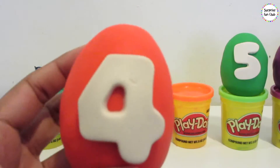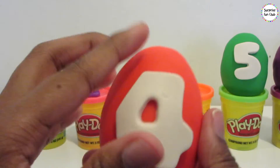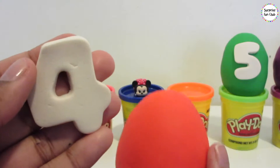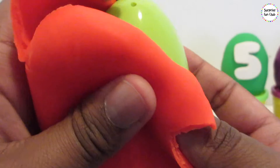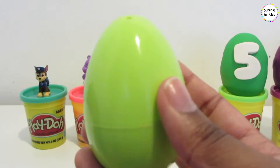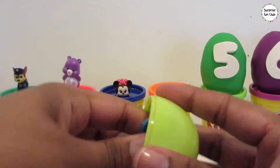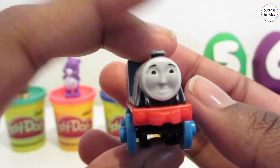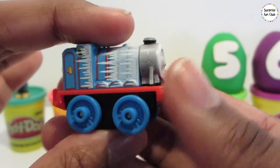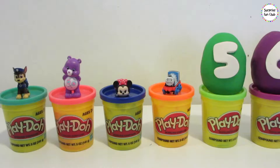Let's grab the number 4 egg. You could say cuatro in Spanish. Number 4. Number 4 egg has orange Play-Doh. Let's get that open — it's a green egg! Let's see what's inside the green egg. It's Gordon from Thomas and Friends in the number 4 egg. Gordon can sit right over here.